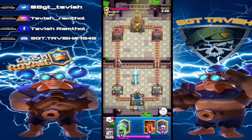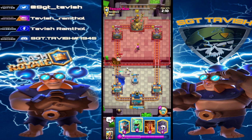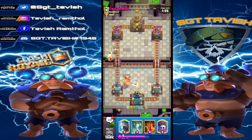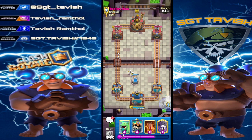Against Hog Rider, especially 2.6, but here we're playing against Earthquake which is a little bit harder. You want to play very patient and wait for the right opportunity to attack. We need to see whether he's playing Firecracker or Valk. He's playing Firecracker and a Baby Dragon - this man is playing Hog Lightning. Now that we know he has Lightning, we know we can't stack, and it's more about playing at the bridge with Graveyard and not giving him too much Lightning value.